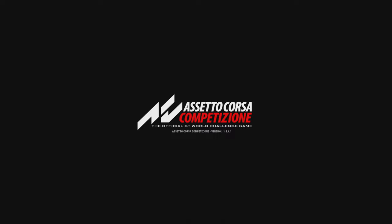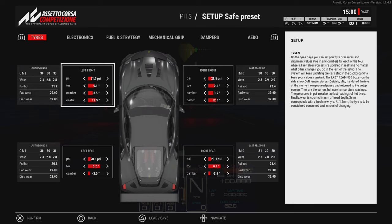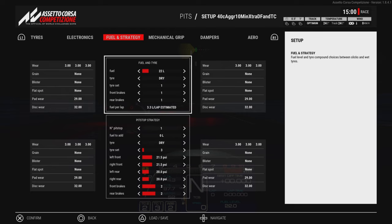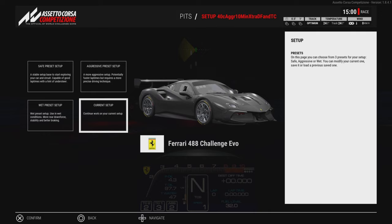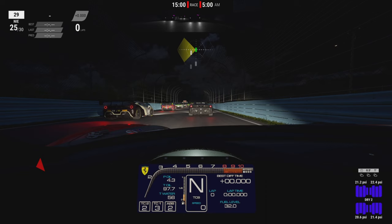We have a 15-minute race that runs at 48x accelerated time passage. We're gonna look at our setup - we're loading a setup for 40°C track temperature with aggressive settings, but it's set for a 10-minute race, so we're gonna add some more fuel. I've got a little bit more rear downforce and upped the traction control by one click. Let's get the show on the road!